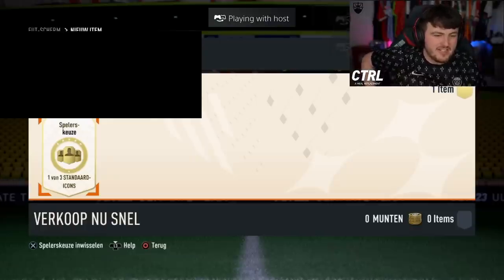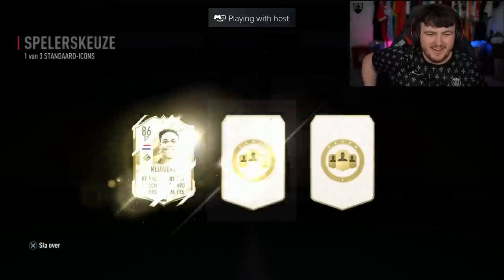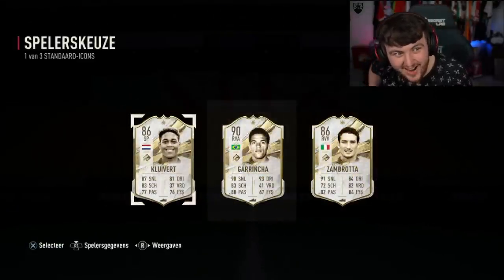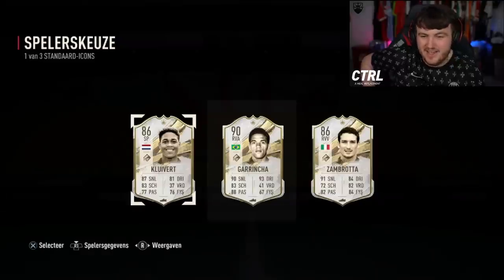We've got a one of three standard icons pick. Here we go. Come on. Garincha and Zambrotta! I really hope you haven't already completed Gazzino because Garincha's fantastic. What a W.